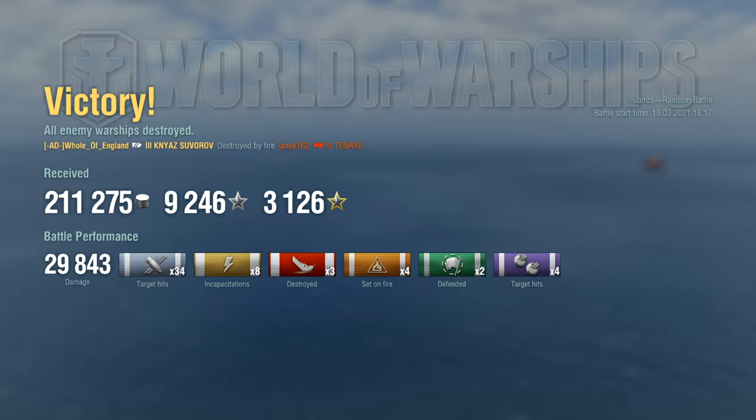Here we are in the end result screen — we won, quite fast actually because everyone absolutely focused on them. Unfortunately we only did 29,000 damage. If we had more cruisers opposed to destroyers to shoot at we probably could have gotten a much nicer score, but a 30k is fair enough considering the long reload and the fact we were going for destroyers. We needed 8,300 XP and we have gotten 9,200 — that is absolutely perfect — plus we got a very nice amount of free XP here.